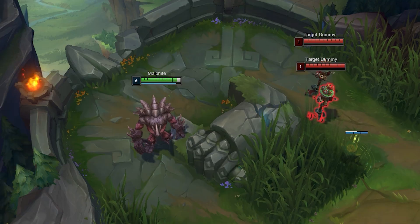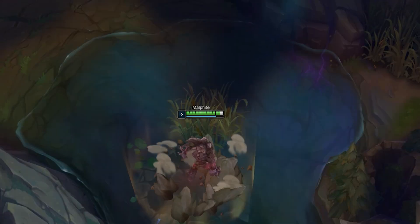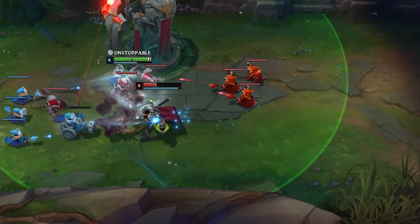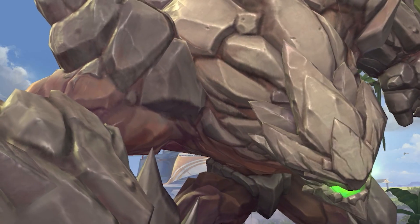His ult dashes him to the target location, dealing damage and knocking up enemies in a large area. His ult is great for escaping, initiating fights, or bursting down enemies. And that's how you play Malphite.